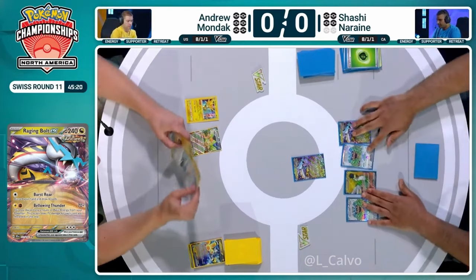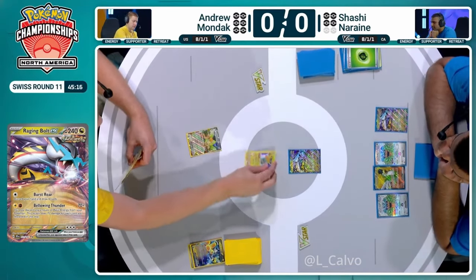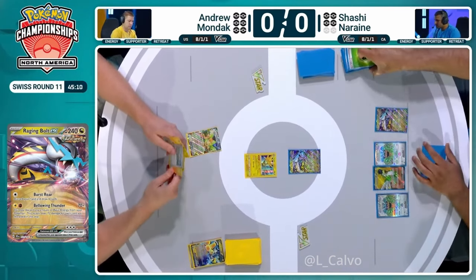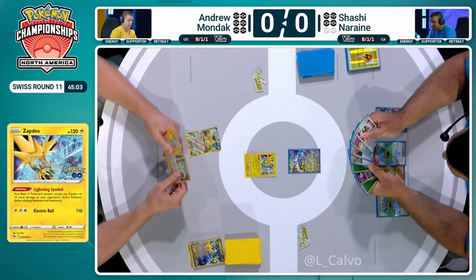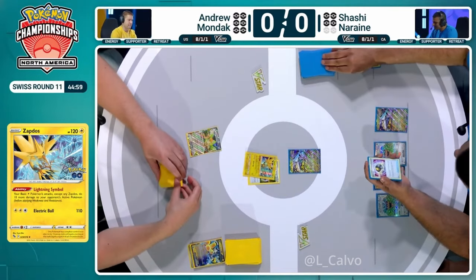You're not playing any Pokémon recovery, really. It's a double turbo energy top deck. Andrew is shaking his head — not happy about it. I don't even know what top deck at this point even helps you beyond this turn. You would need a supporter, you would need to have a Research, get rid of all your energy and cross your fingers. It's a pass.